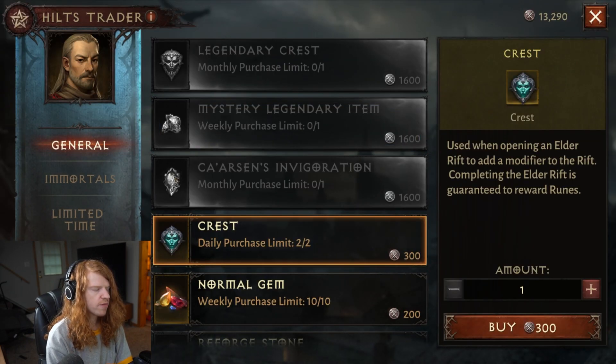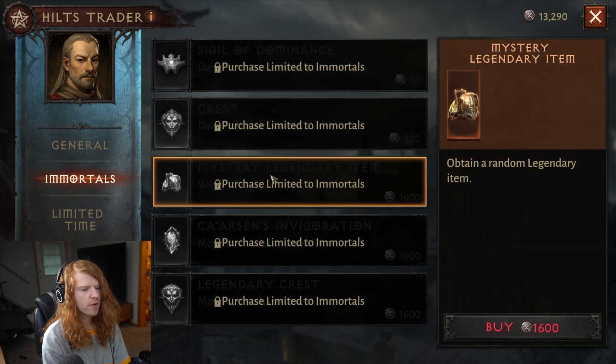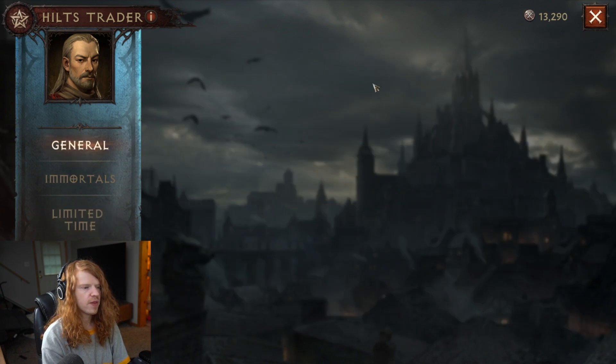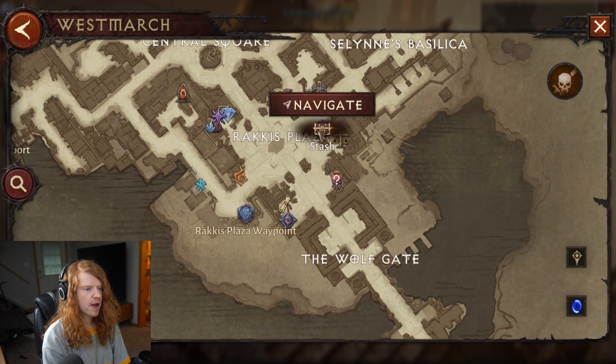If you're an Immortal, you get another legendary item, so that is two of them. The limited time offers will have other offers, but not legendary offers. There's another way that you can get free-to-play legendary items as well.